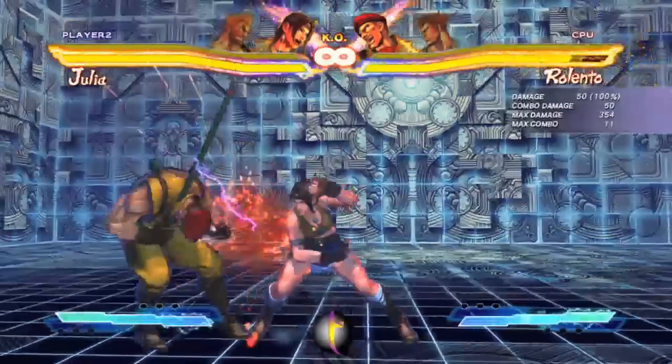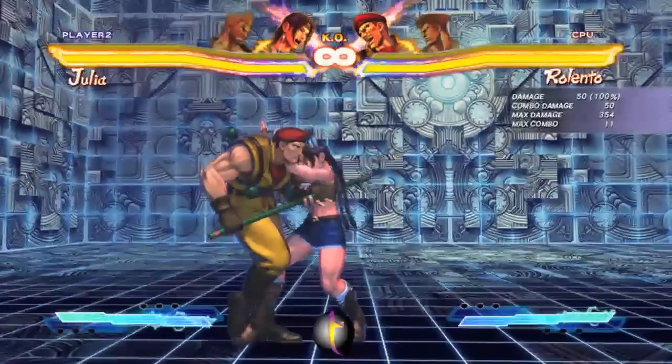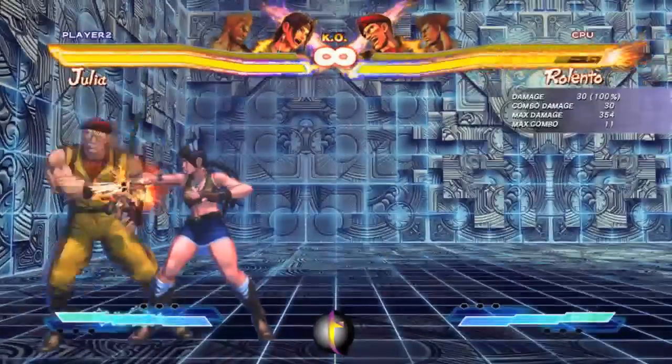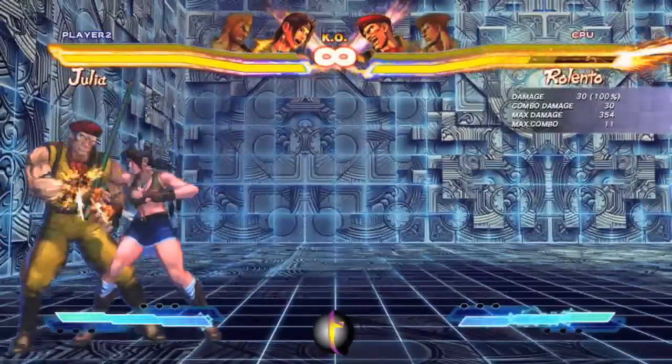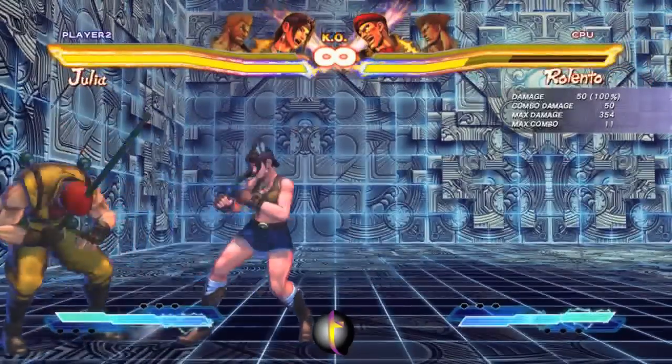That's not an overhead even though it looks like it. One of the follow-ups after those is medium punch. Note that that double hand thing is actually an overhead. The jabs do not combo, that's why it says two-hit combo and not three-hit combo.